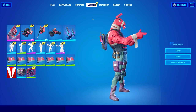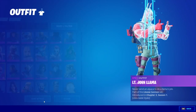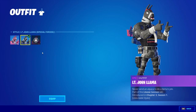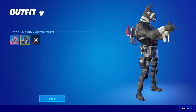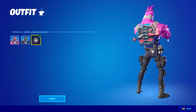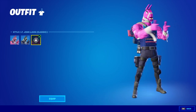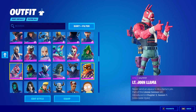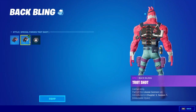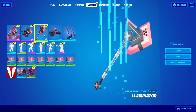He comes with a back bling called the Trot Shot, and he does have multiple styles. There's the default style, the Special Forces style, and then finally the Classic — that's the one I want, the classic llama. The back bling has the same three styles as well: Trot Shot, Special Forces, and Classic to match with the skins.